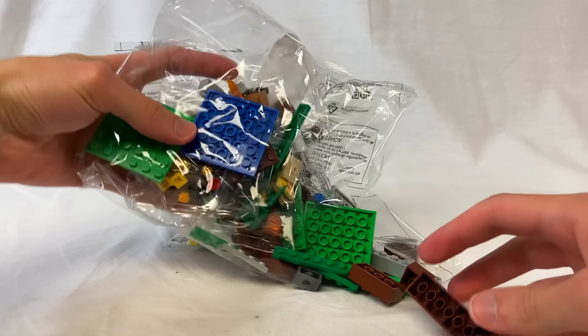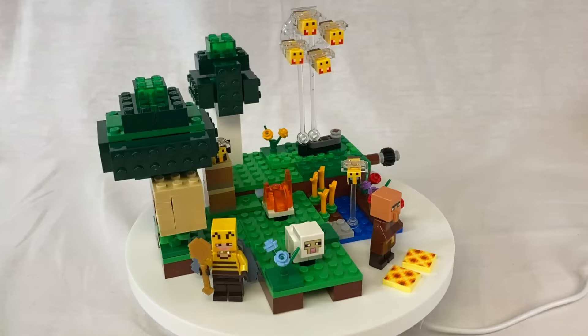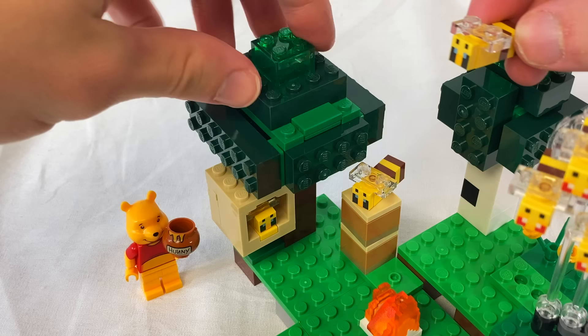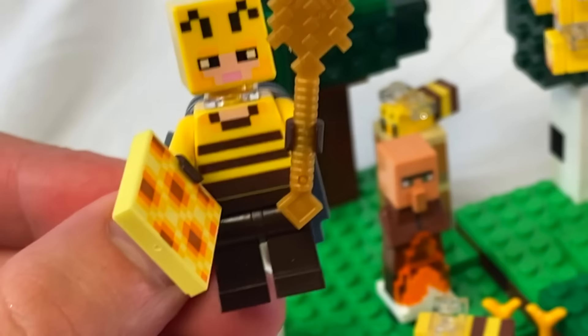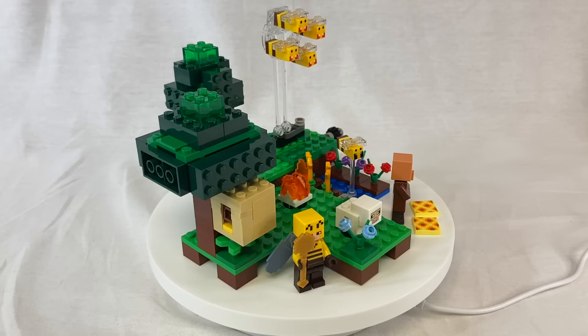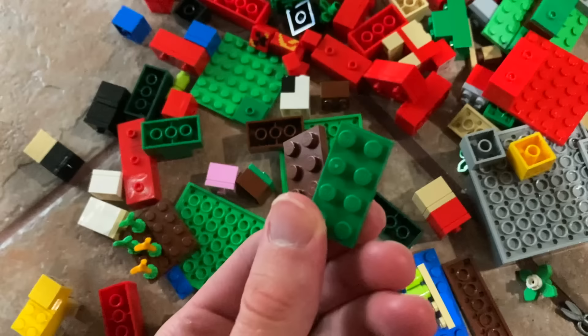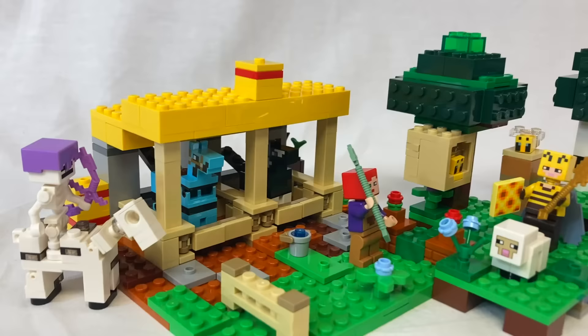I actually opened this set months ago to get these pieces for the 22 bill finale, but the rest of it is pretty sweet too. I do think these bees are way too long looking. We're calling this the bee tree, by the way. We also get a villager, fire, a golden shovel that looks just like my ear spoon, and an elytra. Now we get to add it beside our stables, and I salvaged some plates from the wreckage to attach the two sets together.